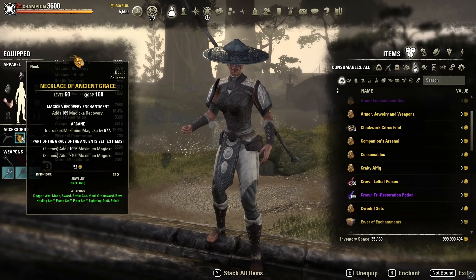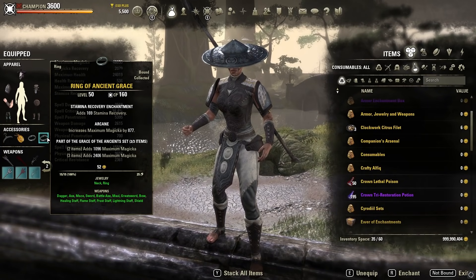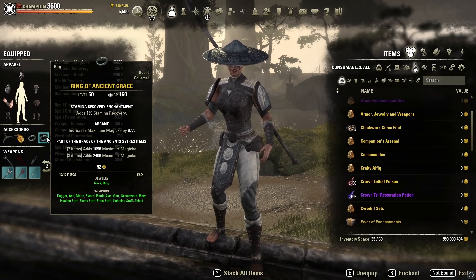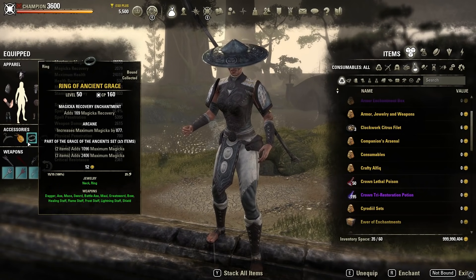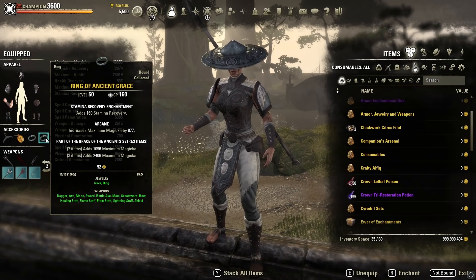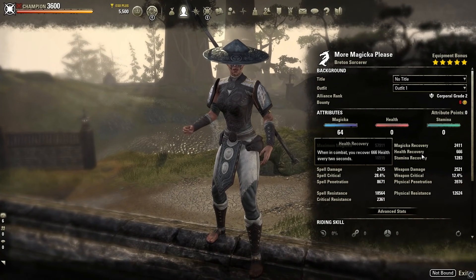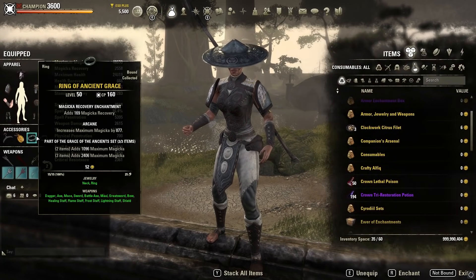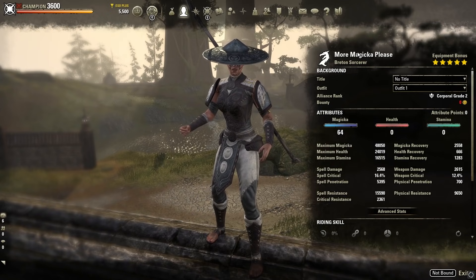The jewelry is all Arcane trait, which is great because you don't need to transmute any of the Ancient Grace jewelry. You can buy it purple or gold fairly cheaply — it appears in the PvP vendor occasionally. We've got one Stamina recovery and two Magicka recovery enchants for the sustain values shown. If playing a different race like Khajiit, run three Magicka recovery glyphs instead. If you're not a Breton, aim for about 2600–2700 Magicka recovery.